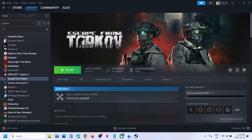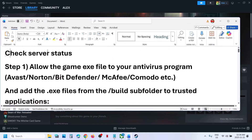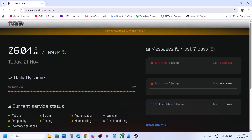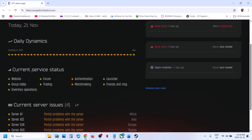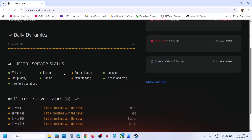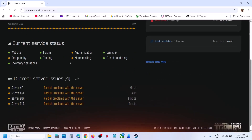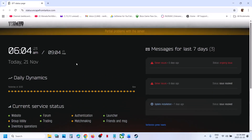Before performing any troubleshooting steps, first check the server status. Go to the official status.escapefromtarkov.com website where you can see the current server status and any current server issues. Check for any outage — if there is an outage, that may be the cause of your problem.